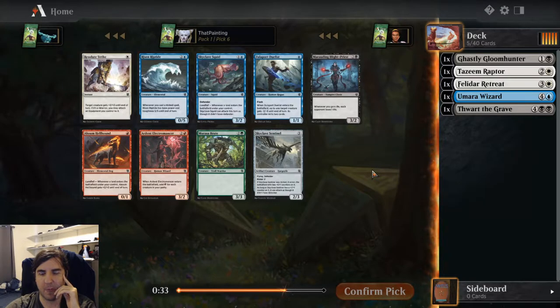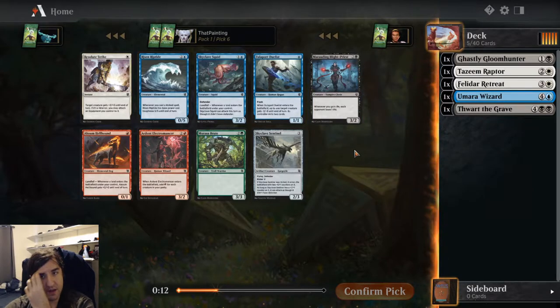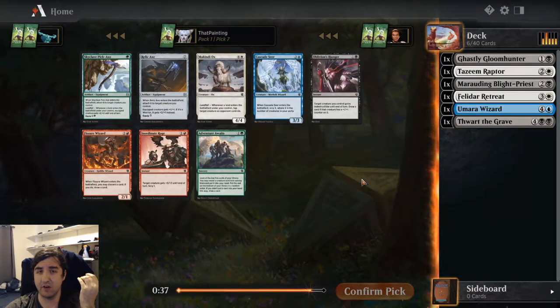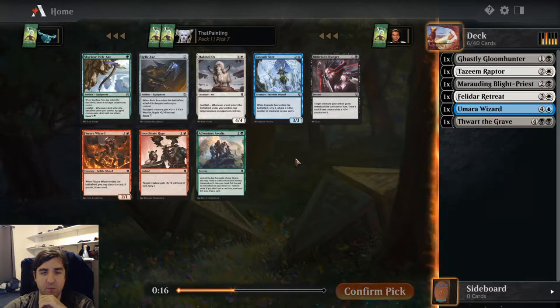Some more blue stuff here. Skyclave Sentinel is good with Felidar Retreat because you can put counters on it and then it can attack. It's either that or Marauding Blight Priest. I'm going to take the Blight Priest — I feel like I can get Skyclave Sentinels fairly easily, they tend to go around. Whereas Blight Priest is a Cleric, and I do want party creatures with tribal synergies for Thwart the Grave, because it's so powerful.